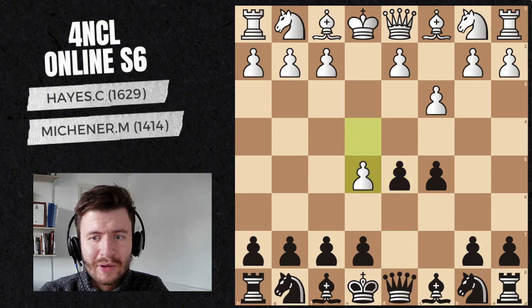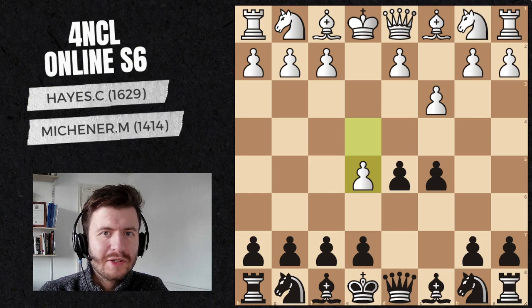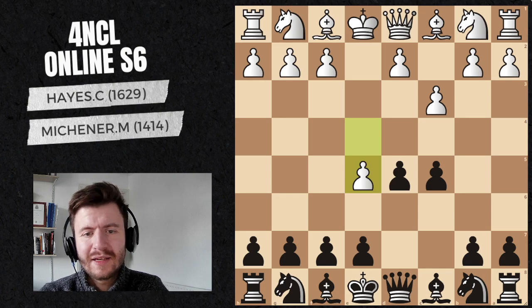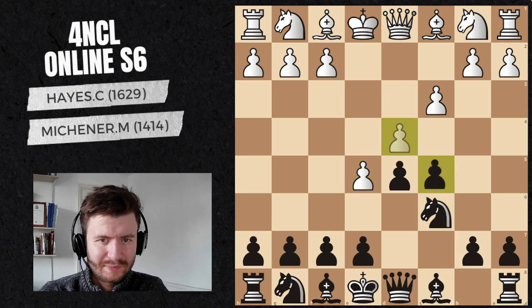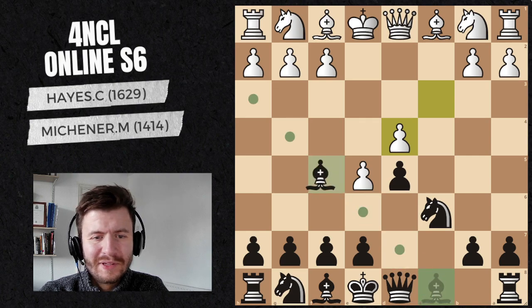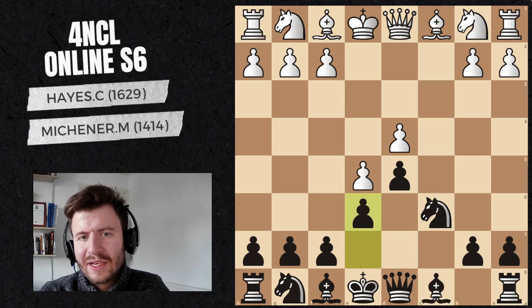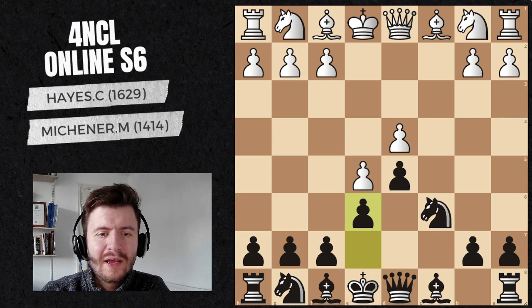Instead, my opponent played e5, which is something I knew he might possibly do beforehand, because you know the pairing about an hour beforehand, and I'd seen that he'd done this before. This is a really odd move to make, because now instead of having a Sicilian structure, we're actually going to get into a French system after the next few moves. I make a bit of a mistake here. The advantage of the move order I've done is why you shouldn't do this - my opponent should develop outside his pawn chain. But at the end of the day, we get to a normal French structure.